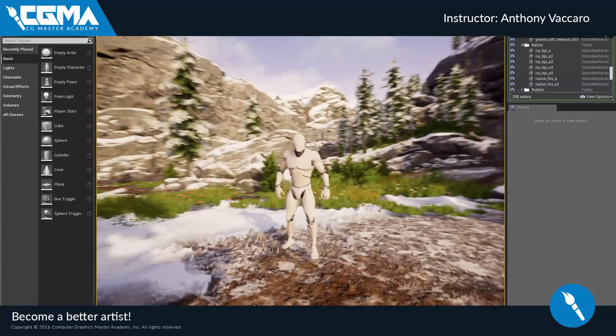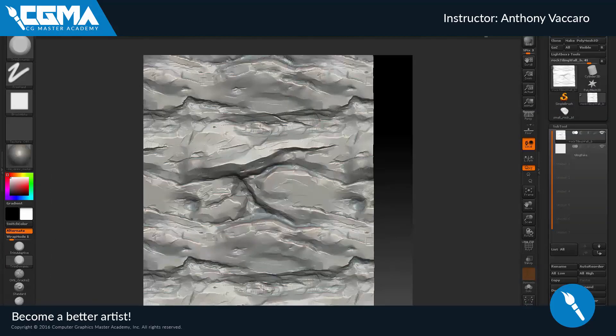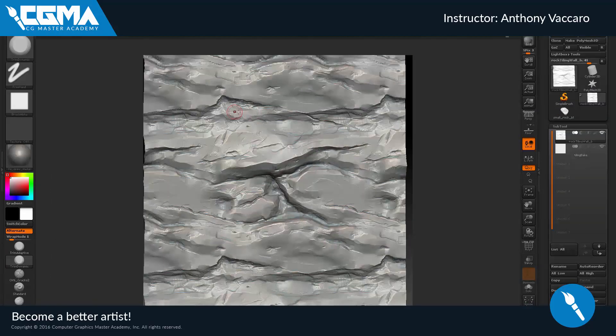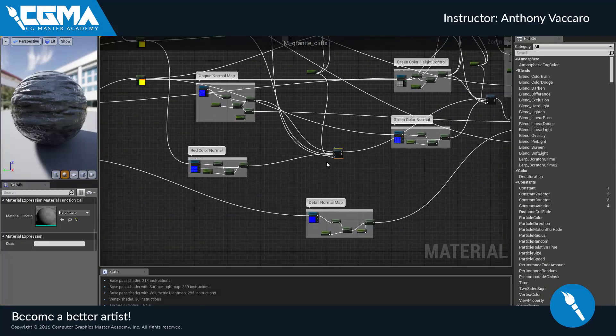We will cover layout and design principles, ZBrush creation of rocks and tiling textures, advanced Unreal material shaders, foliage creation and asset placement, scene composition, lighting, post, and finally, portfolio presentation that will help you stand out from the pack.